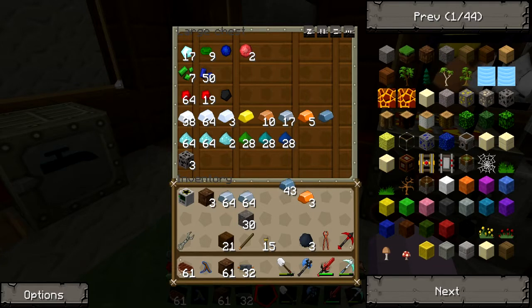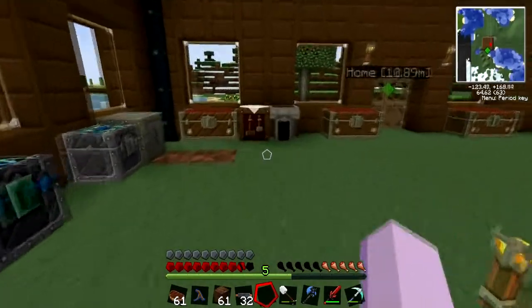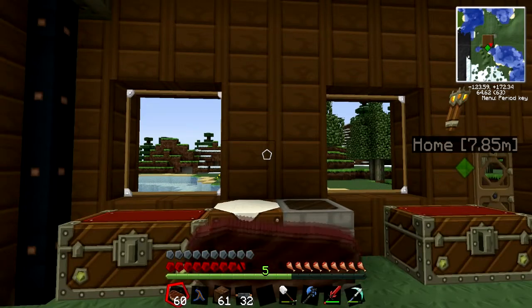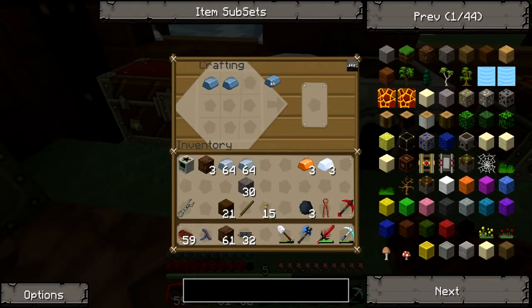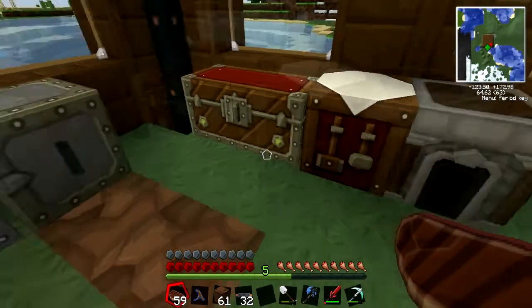I need three bronze, three refined iron, and three tin. You put the three refined iron across the top with the three bronze in the middle, and then three tin across the bottom to make mixed metal ingots.